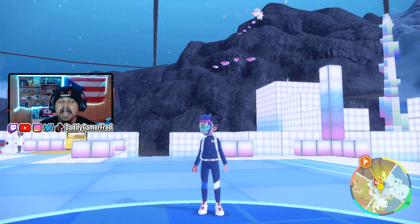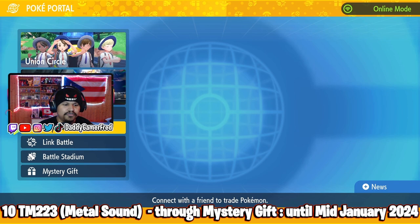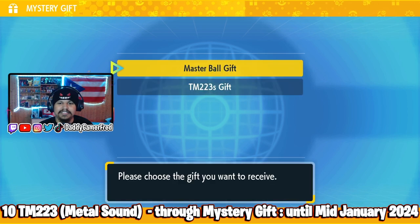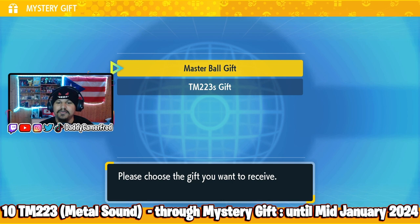I believe the first gift we're going to have to get is via mystery gift — you just go straight down into mystery gift. I don't think you need a code or anything, just get via internet, search for gifts, and we should be able to see the TM223 gift as well as the Master Ball gift.